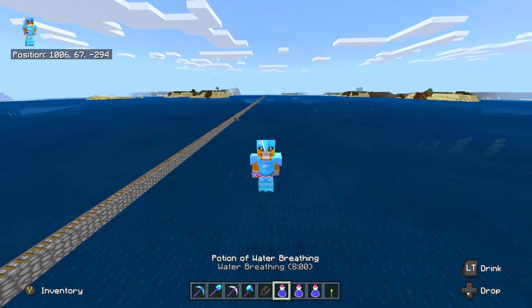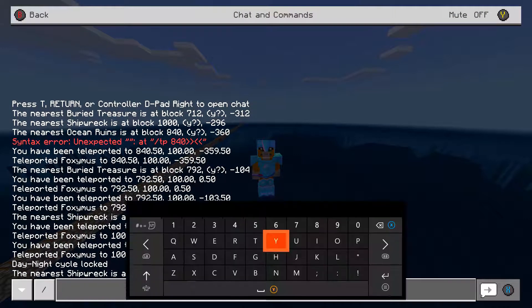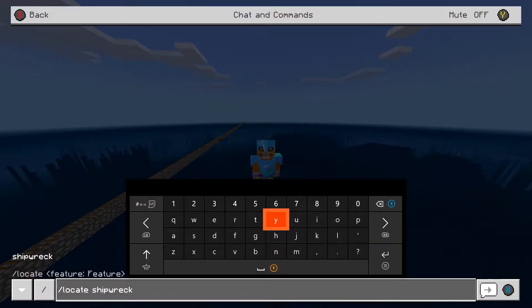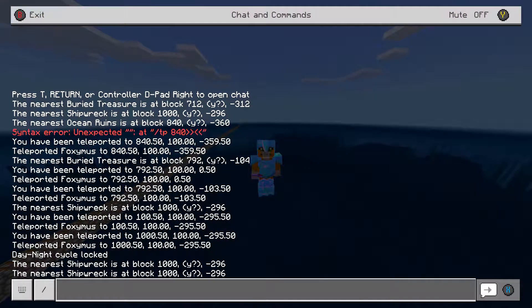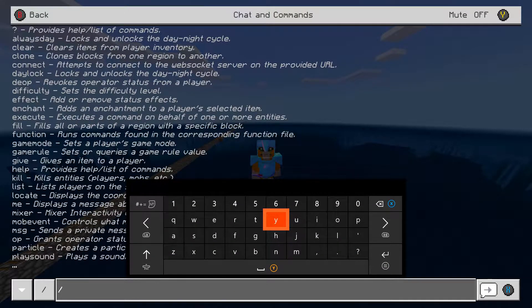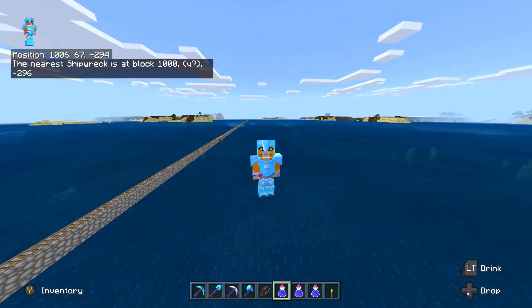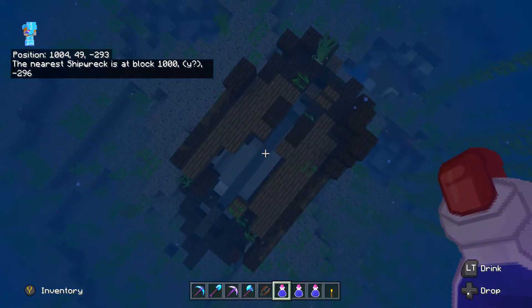Now that you're in your copy world in creative mode, you want to hit right on the d-pad, forward slash locate shipwreck. It's going to tell you exactly where it is, and just for your memory you can hit forward slash tp and then type in those coordinates that it told you. So I'm right above it — there it is for me.